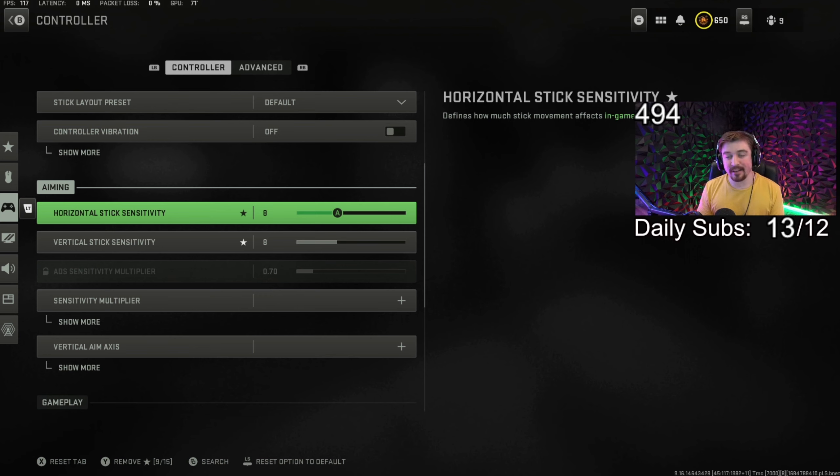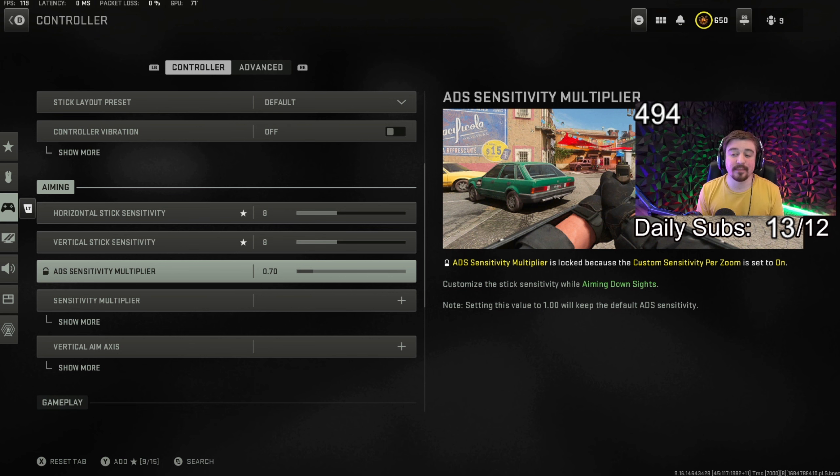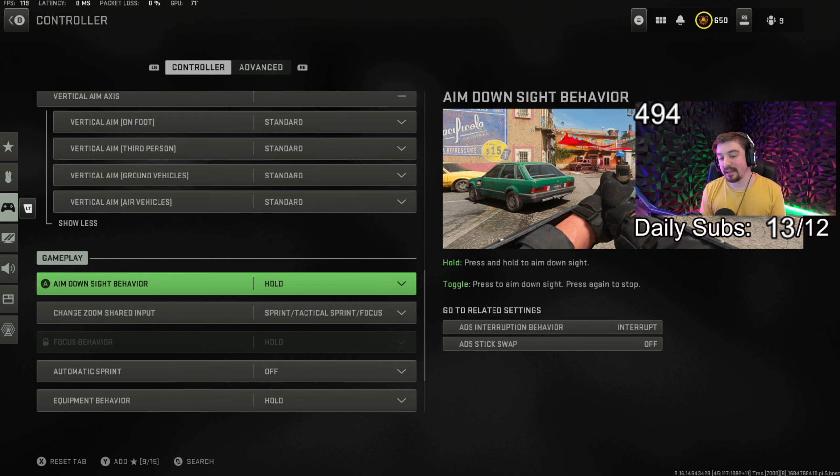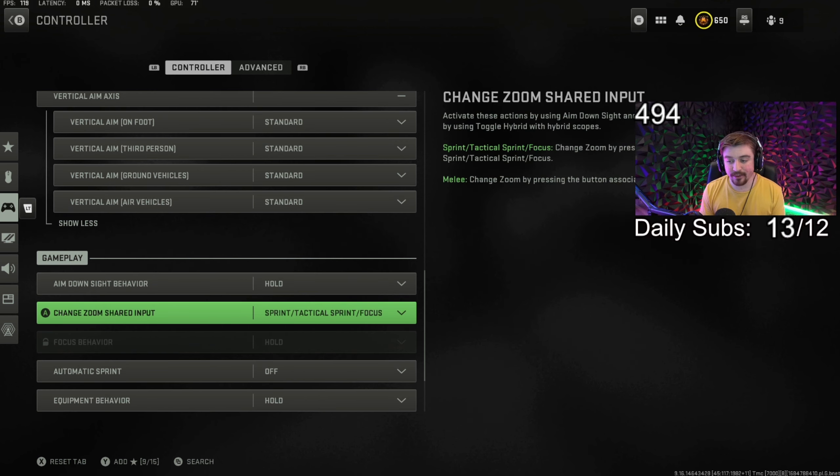Some of the first settings are pretty basic. The button layout is default, bumper ping is off, stick layout is default, and control vibration is off. For my sensitivity, I use 8 and 8 for both horizontal and vertical. I had 6-6 or 7-7 in Warzone 1, but since Warzone 2 is a little bit slower of a game, I decided to raise the sensitivity up a little bit.